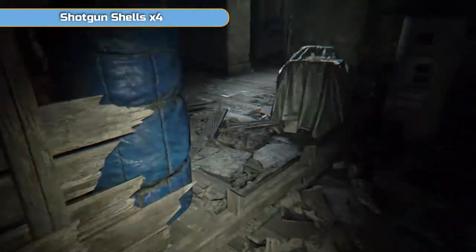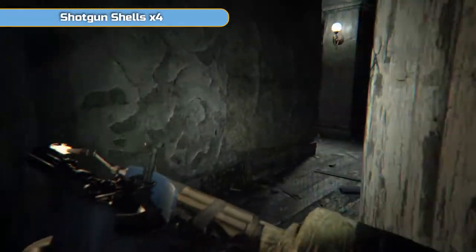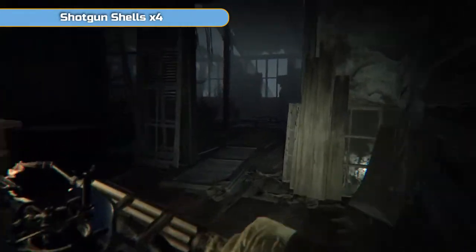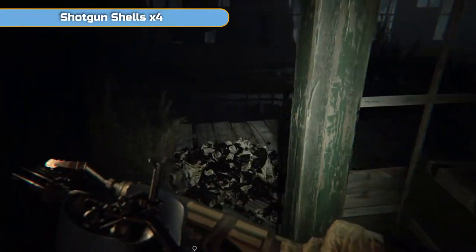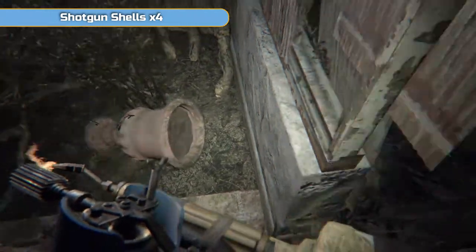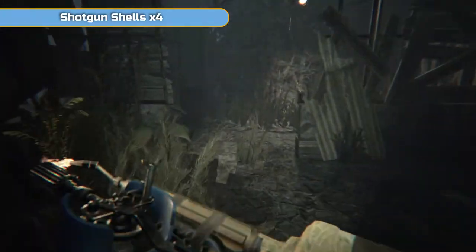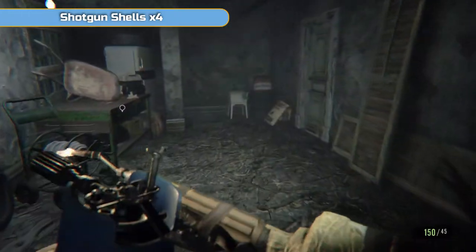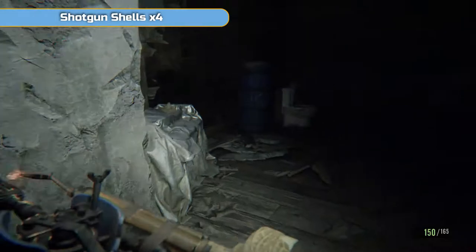Drop down and start searching around everywhere. Just keep running around and looking for the little white dots and grab everything — it's going to be all completely random and different for you. You've got some med there, some burner fuel over here, some chem and then in this drawer. And then that's the door back out. You should be okay to grab everything. That's this area done — well this specific house. We need to go back into the original old house and go through the door with the lantern.